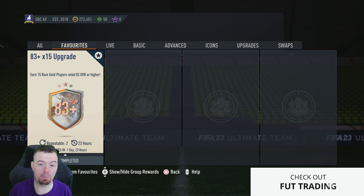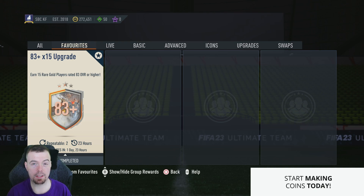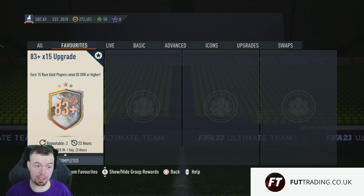It's more likely to go up than down, but most of you have a lot of fodder to use anyway. I rate EA dropping this one because a lot of people have been doing the upgrade packs and can throw fodder straight in — especially the 83 one. For 86k it's not bad at all, considering what you can pull.